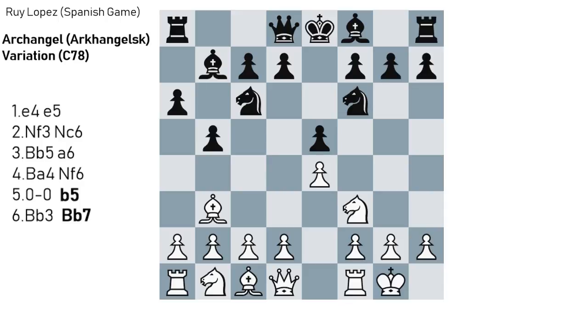After Bb7, White has four moves: d3, Re1, or other developing moves like Nc3, a4, etc. After d3, Black will most commonly reply with Be7, starting to develop his pieces, and the most common reply for White would be Nc3. Instead of Be7 after d3, Black could go for a much more aggressive try: Bc5, immediately developing the bishops on the strong diagonals. I would say this is the best way for Black to fight in the Ruy Lopez — the best variation of the Archangel for Black to fight for a win.